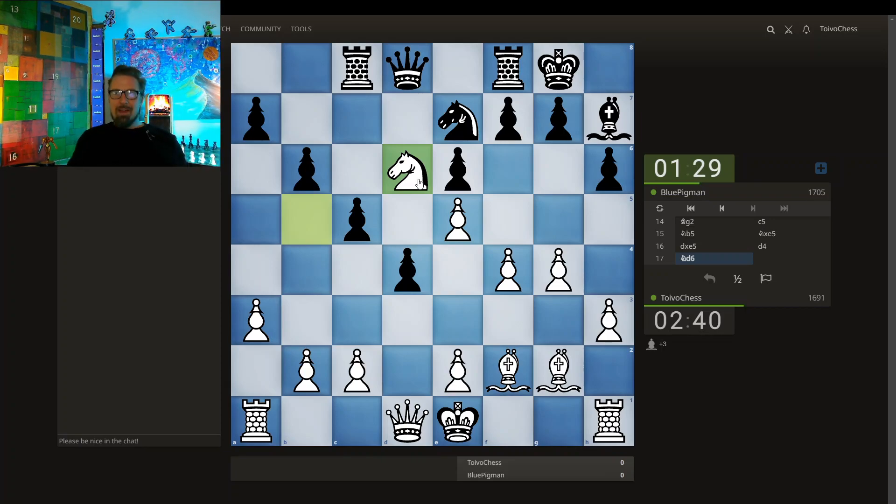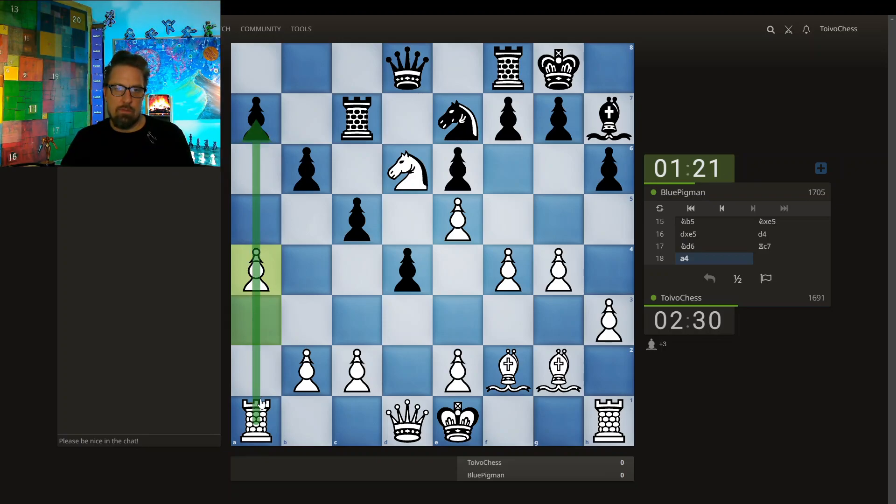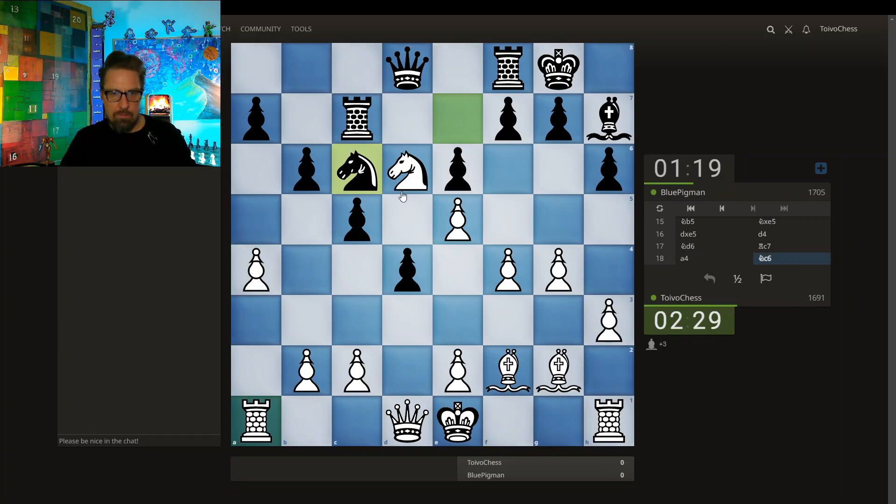Leaning back, lovely Friday night. I'm gonna push this pawn, try to open up the a-file, get my rook active. My opponent is down on time so they have to prove they have something here. Finally castling in this Bird opening.